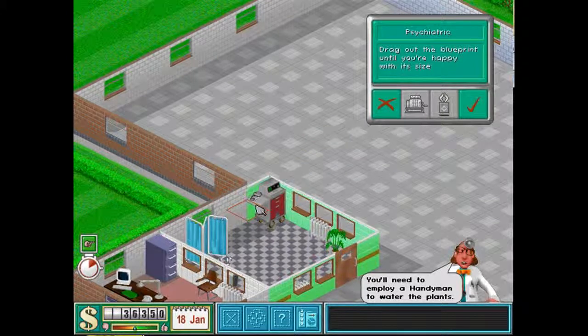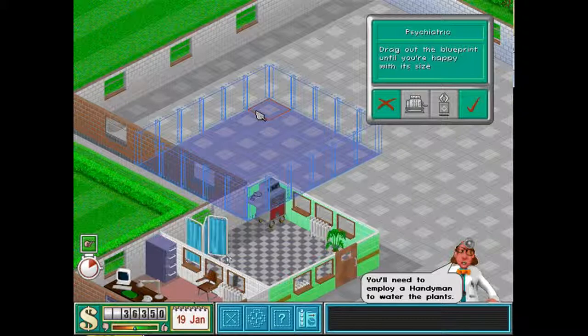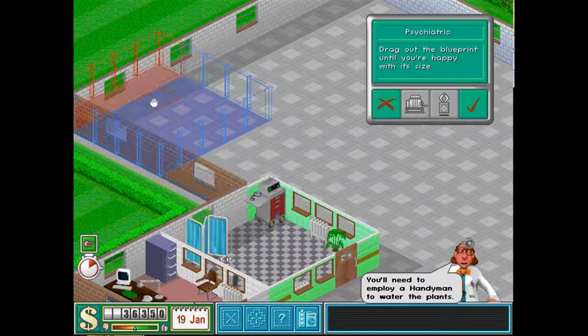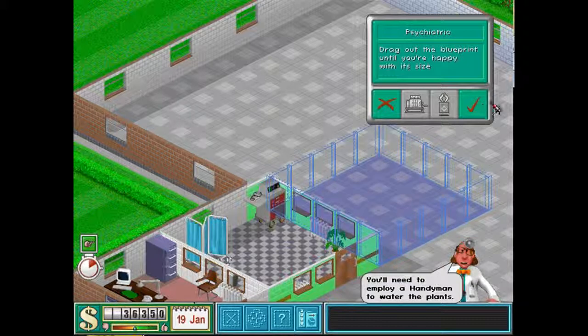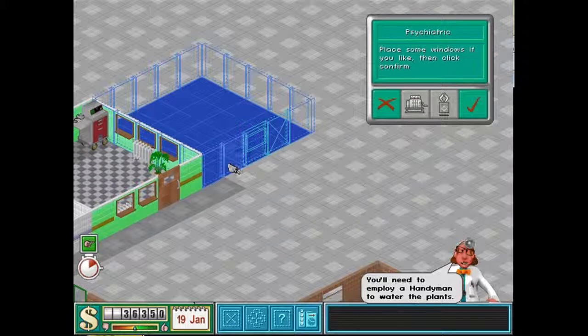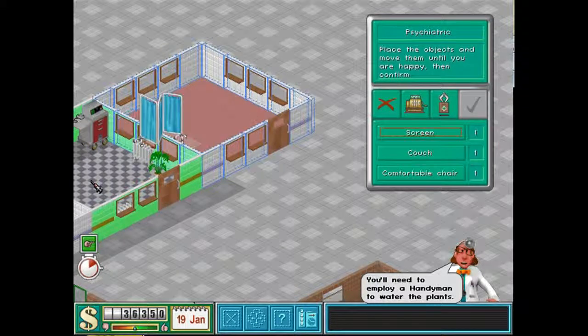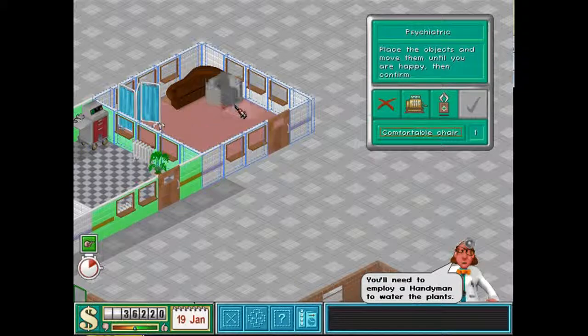Okay so we'll put this back here in the corner. We'll put it here on the side of that. Lots of windows. Now this room needs to be bigger because they have a lot of stuff to put in.